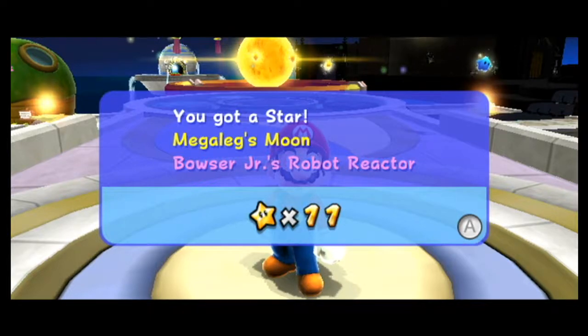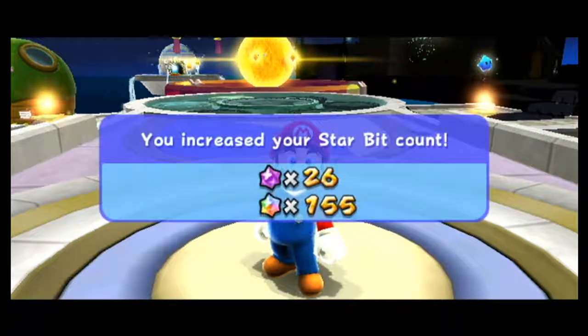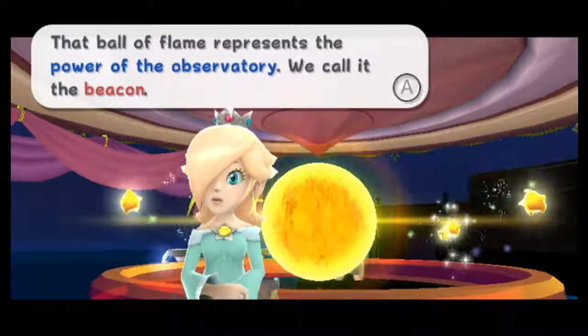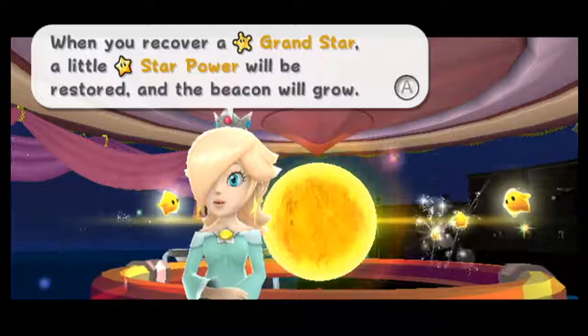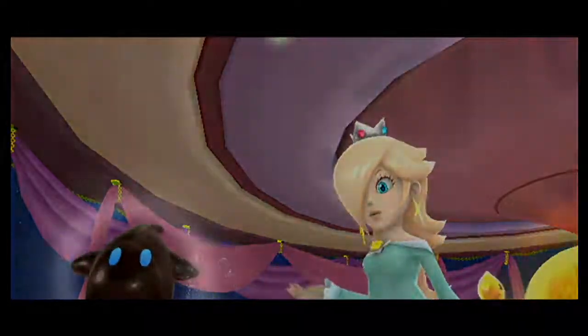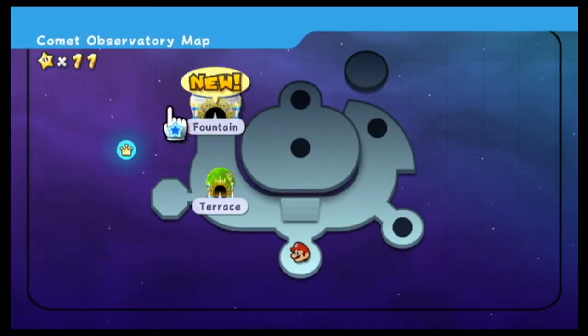Hey everybody, welcome back to more Let's Play Super Mario Galaxy. In the last episode we explored through the rest of the Terrace and its surrounding galaxies, completing pretty much all of them as far as we can until now. This episode we're gonna explore whatever new dome we unlocked. As you can see, it's called the Fountain — we already have two galaxies unlocked, which is amazing.